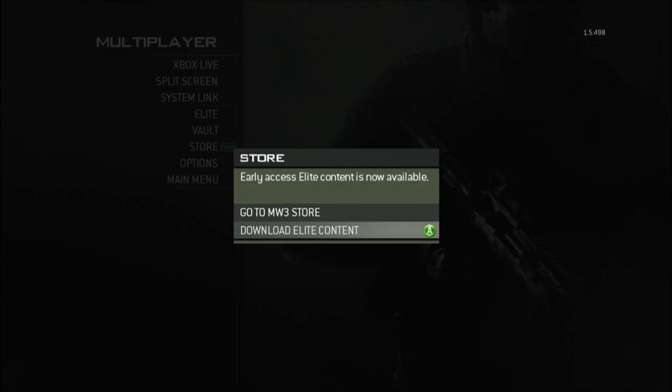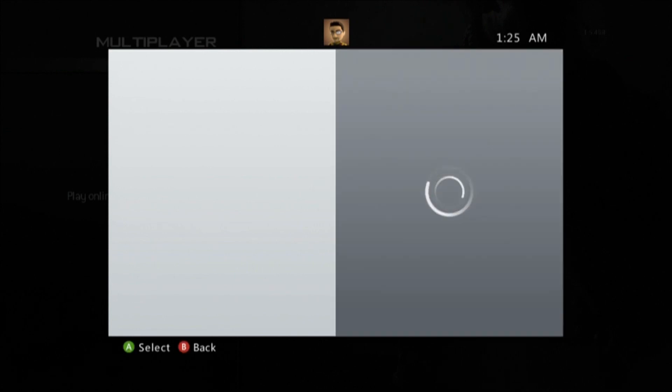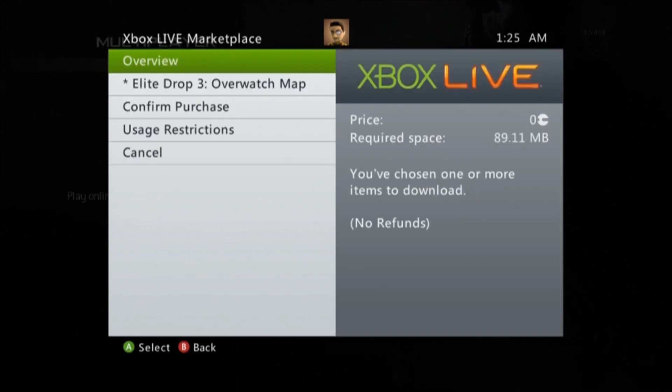You will be informed that early access Elite content is now available. Select Download Elite Content. The system will analyze which Elite content you don't already have, and then present you with a list of content to download.